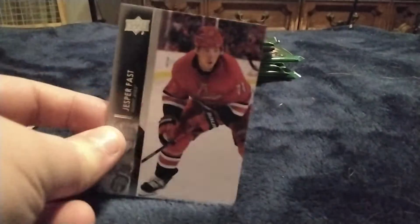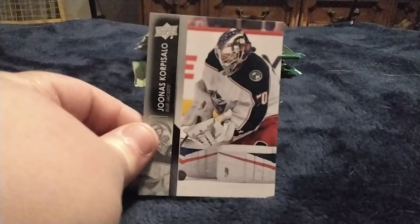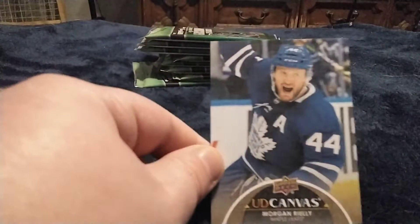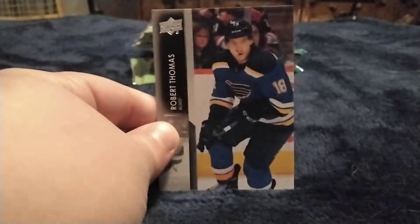I got a card for him — Ultimate Collection, Ultimate Achievements. I'll show you guys after this video. Got a Morgan Riley UD Canvas. I haven't gotten the Black Diamond hobby box yet — I'm really looking for that. I really want to open some 2021 Series 2. There's my boy right there — Alexander Ovechkin. He's close to Gordie Howe for second place in all-time goals. He'll beat him by the end of the year, I'm pretty sure.